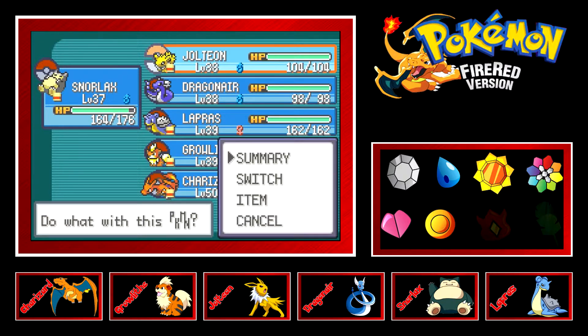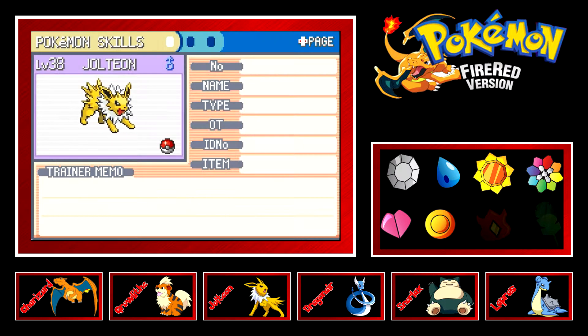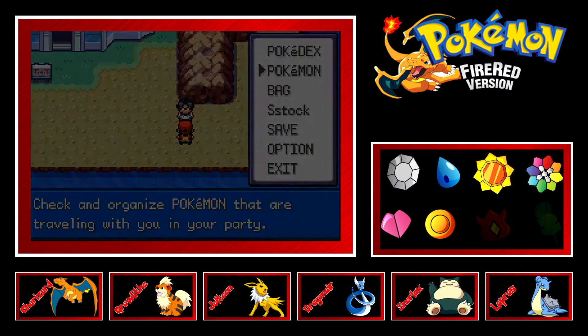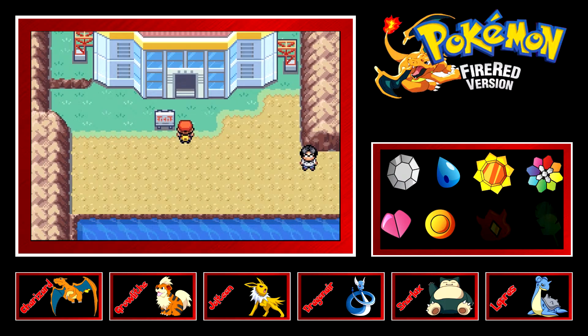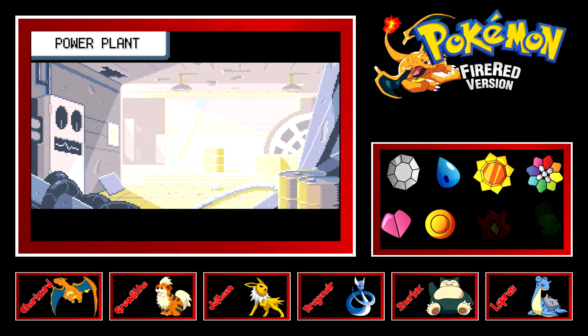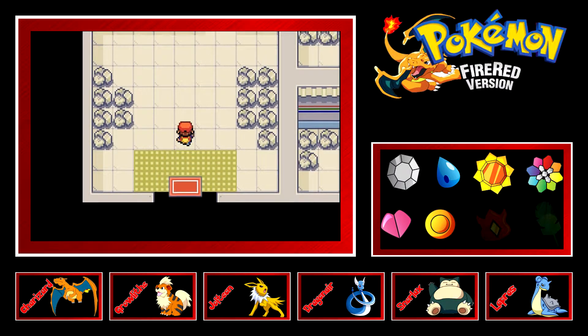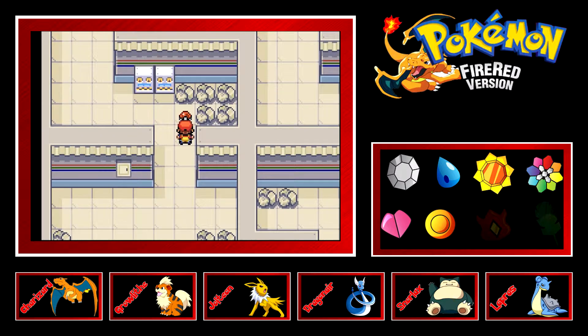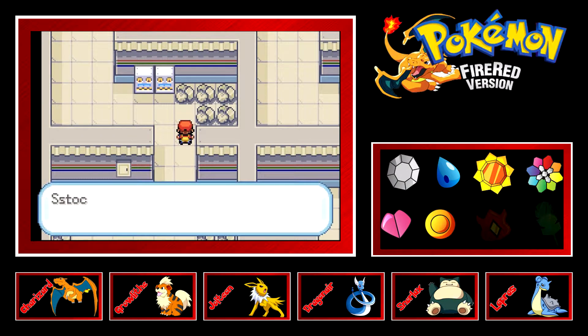Let me confirm — yes, it is Thunderbolt on Jolteon. I was going to say it's not Thunder Shock because that's really weak, and Thunder Wave isn't it either. I could have bought Thunder but didn't want to go that far since Jolteon eventually learns it naturally.